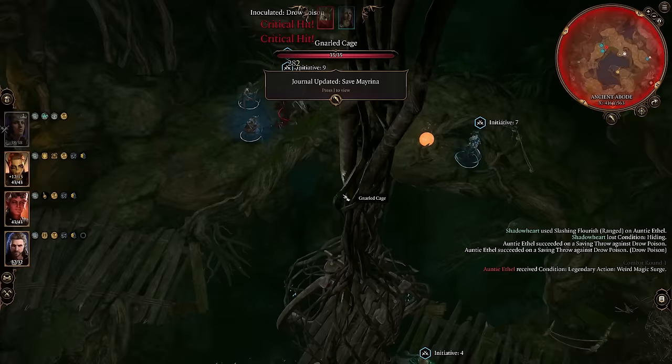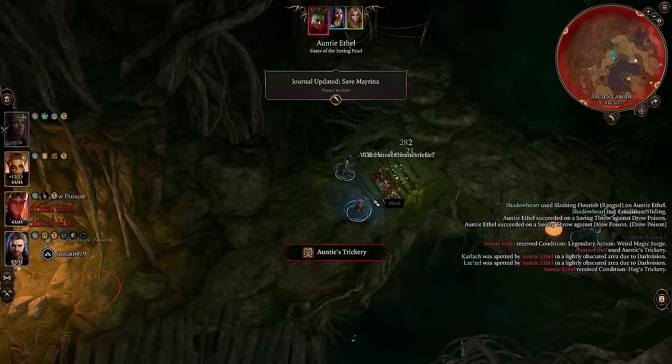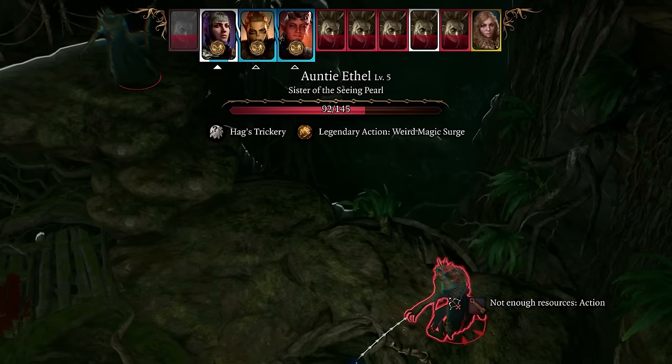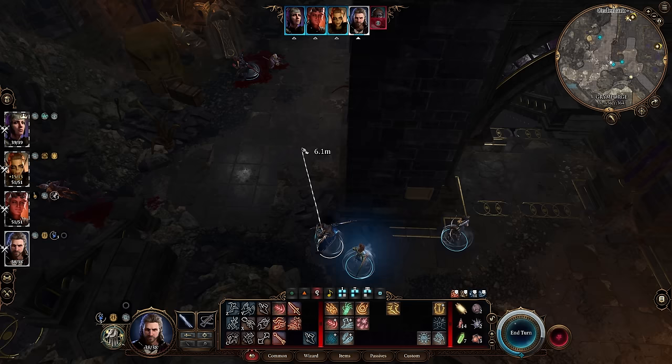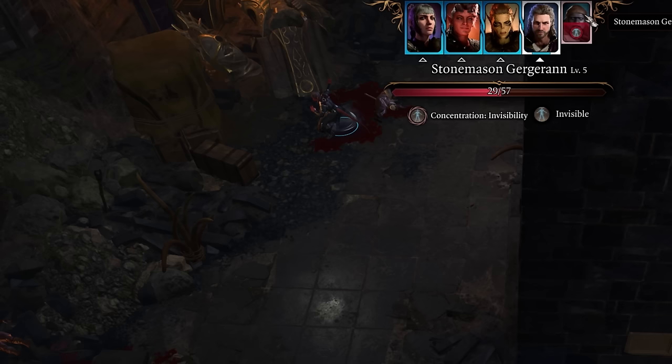Anytime you're dealing with Dror Ragzlin, or anyone else that likes to turn invisible, you can use Ping on their portrait to locate them and then attack the spot where they're standing.